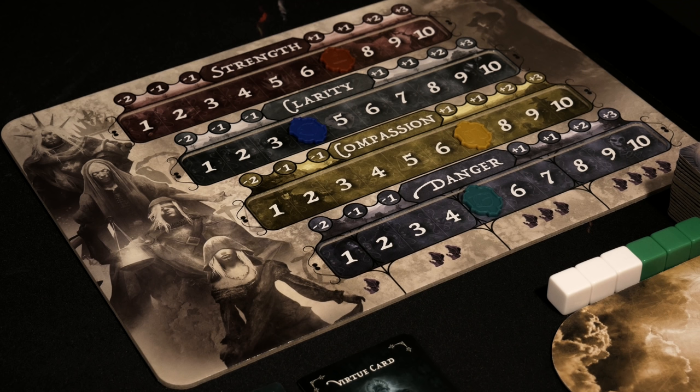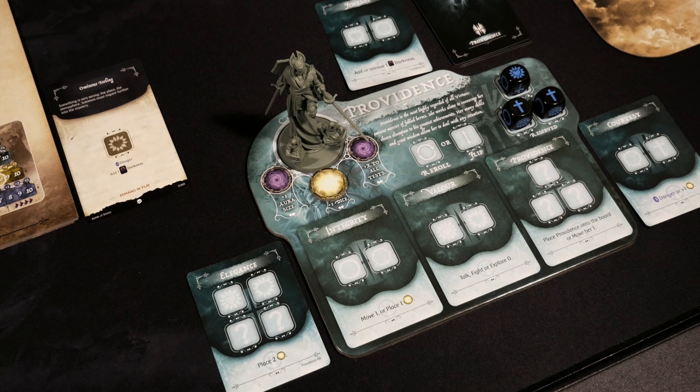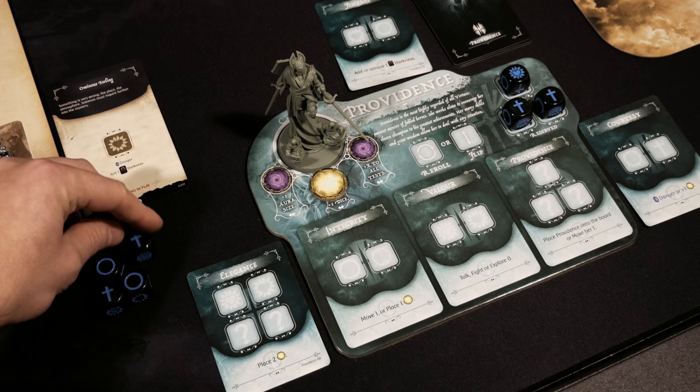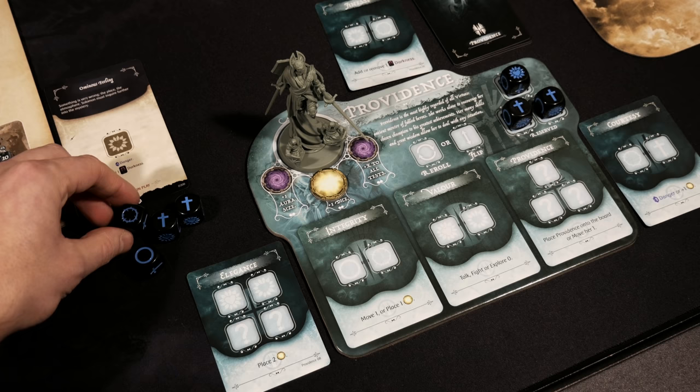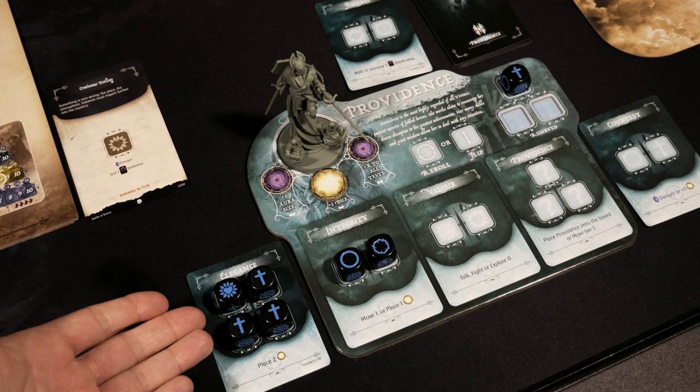Back to Providence's turn — rolling four dice hoping for good results. Remember, re-rolls and flips can only be used on dice you're currently rolling, not ones sitting in reserve. We got two faith and two determination. I'm going to flip one of those determination dice to its opposite side — pain — which I think is the best move.